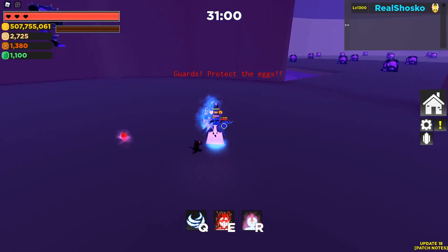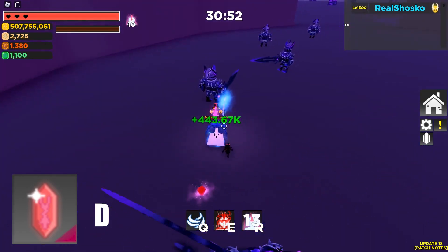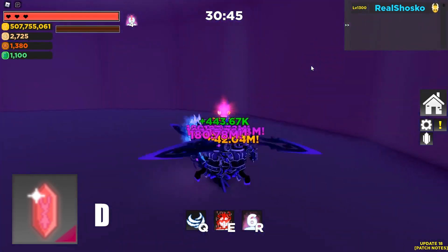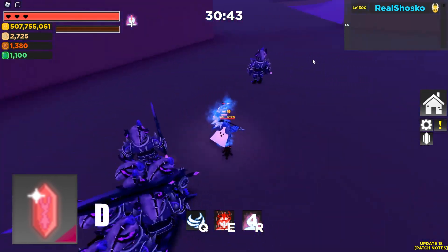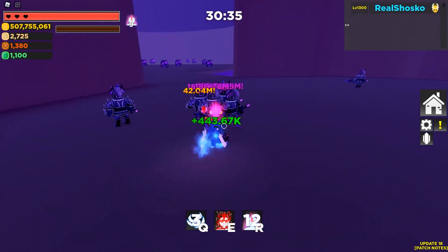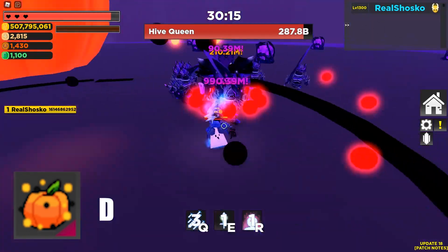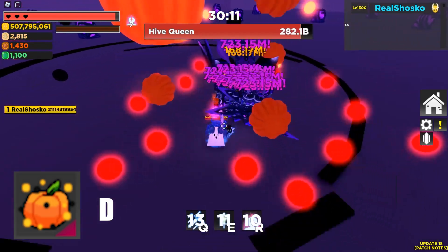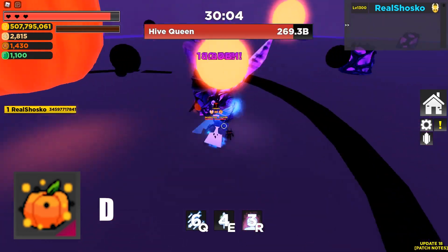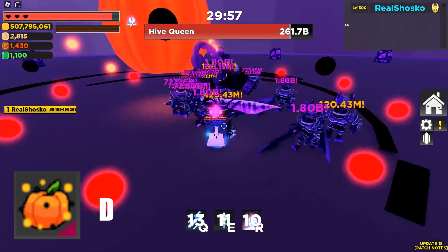I have two runes both tied at the D rating. The first one is vitality. The literal only reason vitality is not an F is because at least it does something for you — every time you hit an enemy, you heal back 1% of your HP. I think this is absolute trash because most strategies involve havoc. This could be somewhat useful at level 1, but I only suggest using it at level 1.